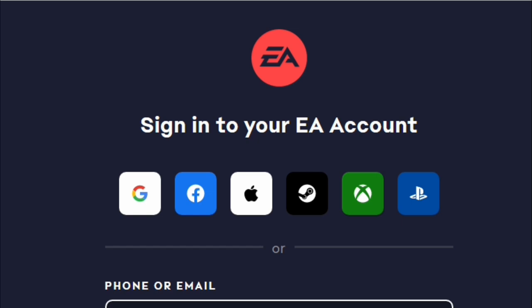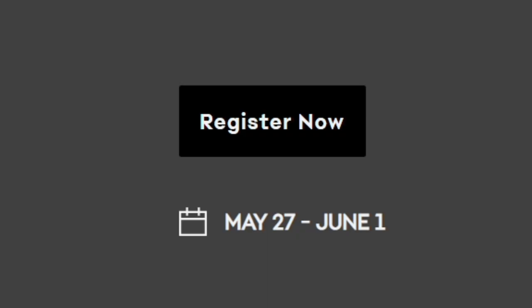As far as the sign-up goes, it's really easy — you just got to follow the prompts. You have to have an EA account, and once you log into that it'll ask you what your system is. That's pretty much all you really have to do.